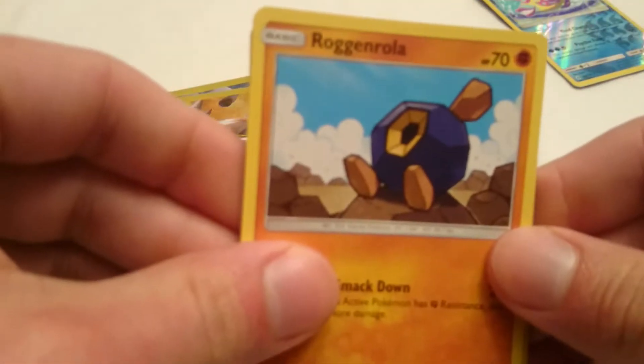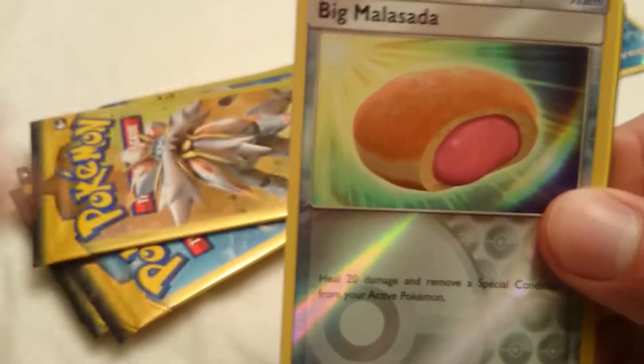Shredding packs — we got a Rag and Rolla, a Big Malsada reverse holo, and a Fighting Energy.